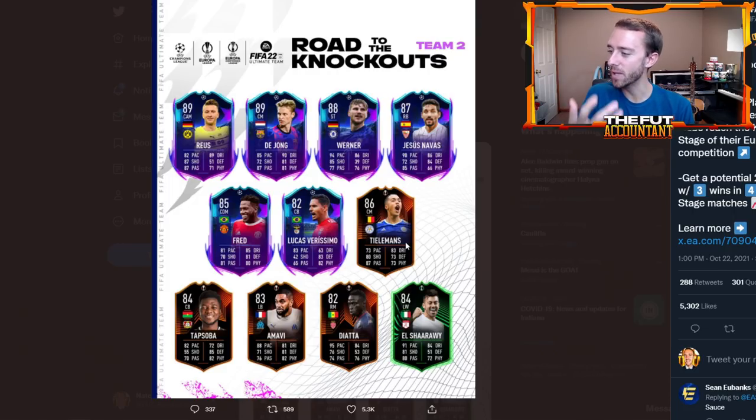Fred's card looks pretty good. El Shirawi is nice. Amavi is a great French left back at a very bargain price. I even think Tielemans' card with the five-star weak foot looks pretty good as well — he's basically half the price of KDB, a KDB-esque card. Not as good, but still pretty decent. So a solid team, and we do have the big clubs we were expecting: Manchester United, Barcelona, Dortmund, Chelsea — those clubs are now represented with Road to the Knockouts cards.